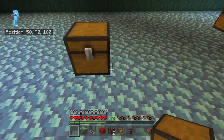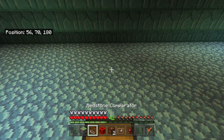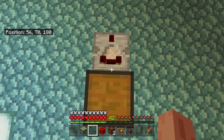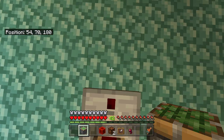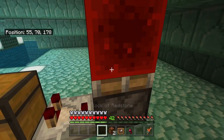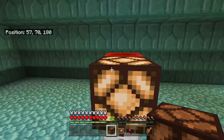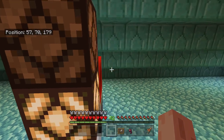I'll just show you how to make it. Chest like that. A comparator right behind it — that just tells whether there's something in it. Then this will send a signal to the sticky piston. On top of the sticky piston is a redstone block. In front of the redstone block is one redstone lamp. And on top of the redstone lamp is another redstone lamp.